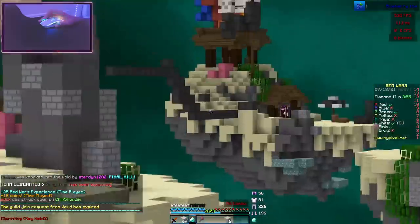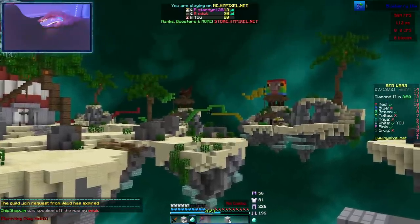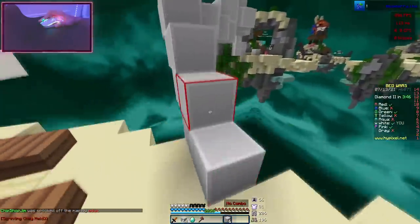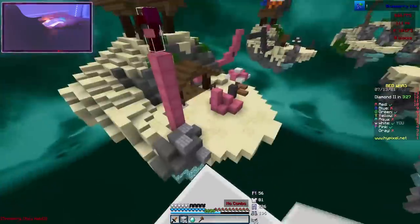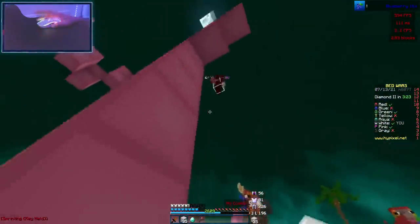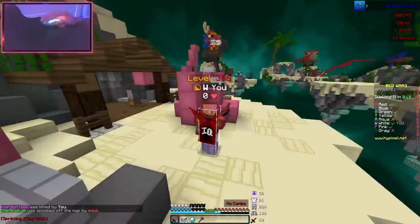Pink killed gray and is going back, and green is busy with red — they're fighting in chat. So I'm going to go for pink right now. Always try to bridge higher than your enemy because high ground is an advantage. I'm going to jump on him, hit him down, try not to get hit off, and get his bed. Boom.